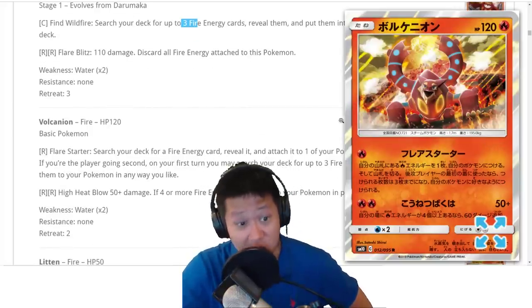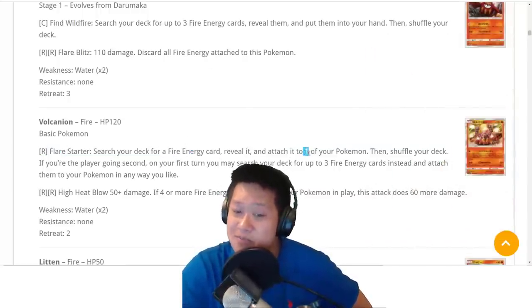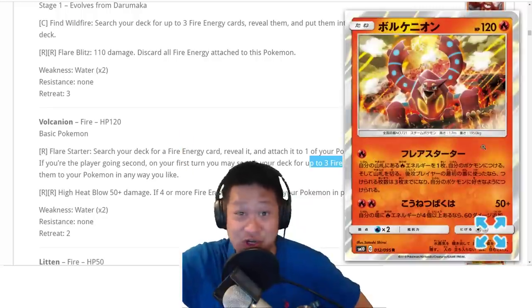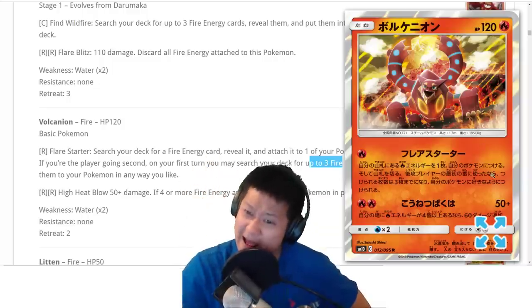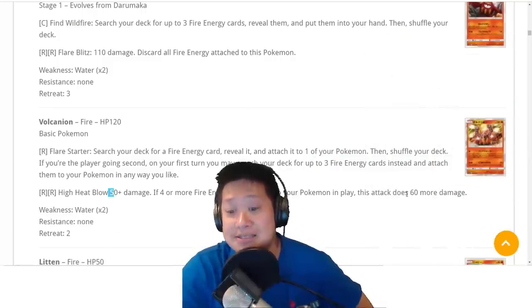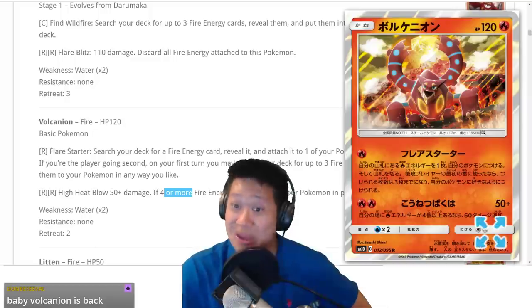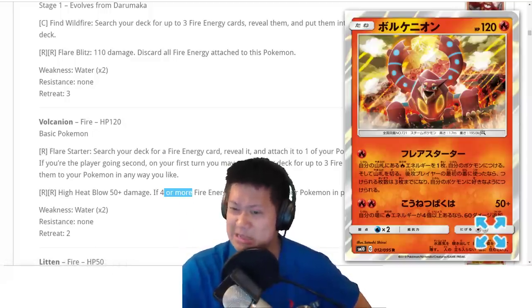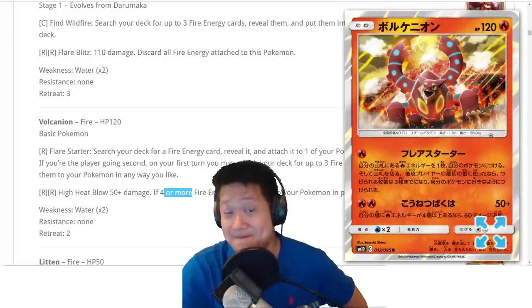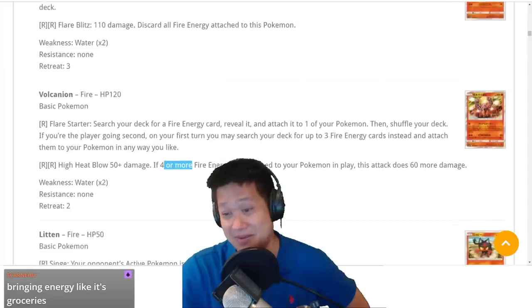Volcanion! 120 HP, very doable. One energy attack that helps you start the game hard — search your deck for a Fire Energy and put it on one of your Pokemon. But if you go second, you set three Fire Energies onto, say, that Reshiram Charizard — three energy bonus on turn one! Two energies for the attack, and you do 50 damage plus 60 more if there are four Fire Energies across all your Pokemon. That's not too hard with our fire energy acceleration. Why do I need Darmanitan when Volcanion does the same thing more efficiently without losing energies?